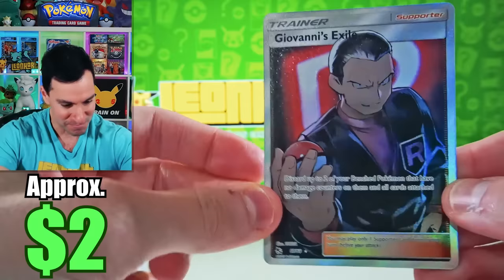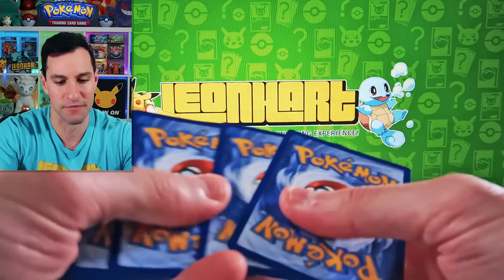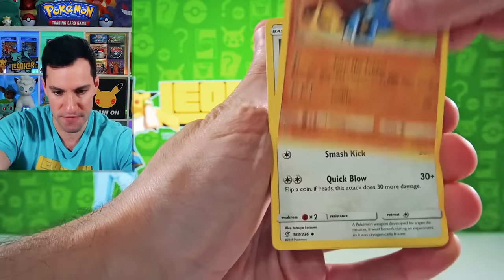Then we have Unified Minds, which honestly came out and had a Hyper Rare Mewtwo and Mew, and Hidden Fates came out soon after and people kind of forgot about Unified Minds. Not this guy. Psychic Energy. So let's see what we can do in Unified Minds.